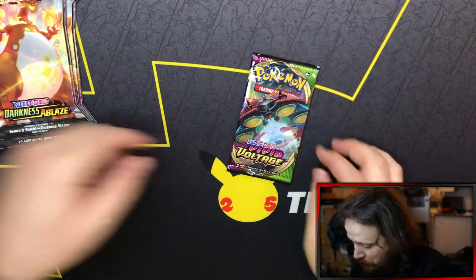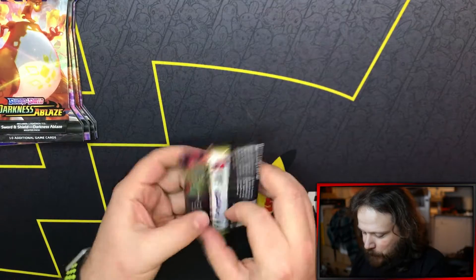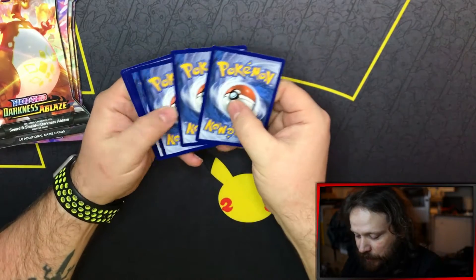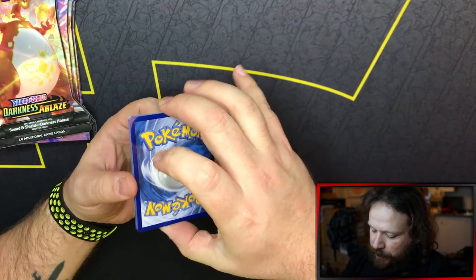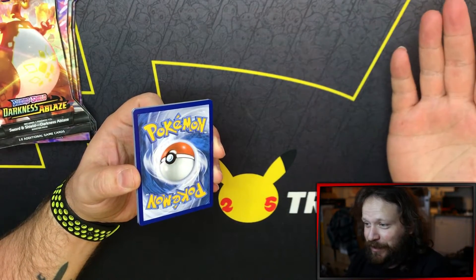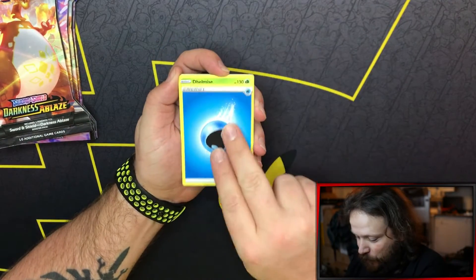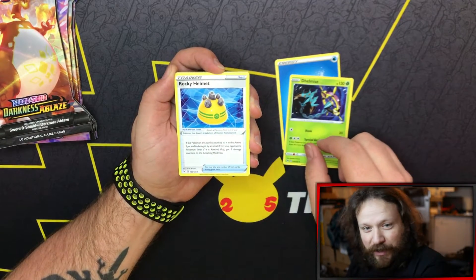Got ourselves an Orbeetle out of an Orbeetle pack. I'm not doing the codes, I'm just going to toss them off to the side. Code cards suck. Four cards to the front. I'm going to go Fire-type Energy, Leaf obviously. We were looking for Charizard - a lot of good things in this. Going with the Water Energy. Delmise. Rocky Helmet. Alistair.